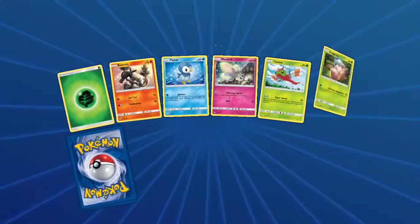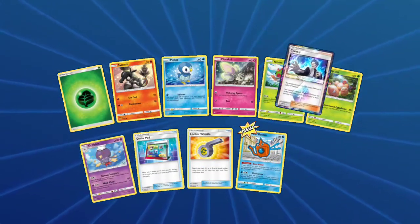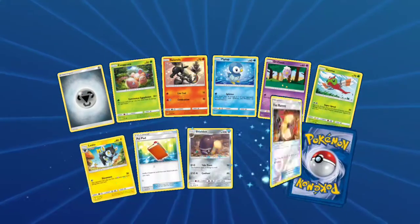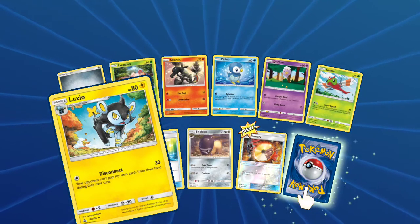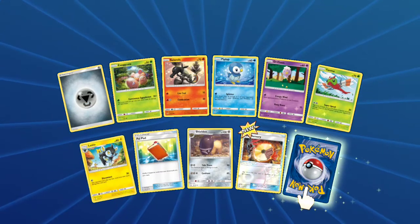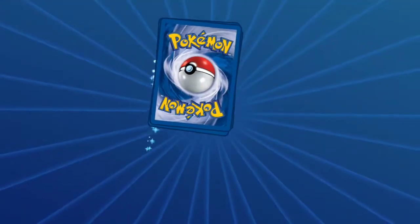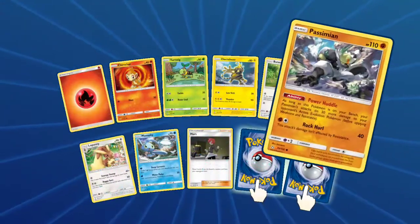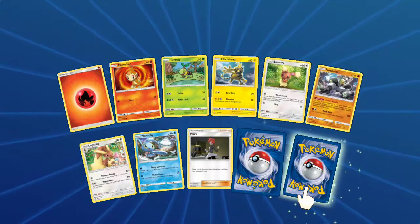A few packs in and I have some hope. We got the Wash Rotom and another Cyrus Prism Star — wow, alright, that's interesting. And an Exeggutor, Piplup, and the Luxio. Disconnect — your opponent can't play any item cards from their hand during your next turn. And an Alolan Sandslash.